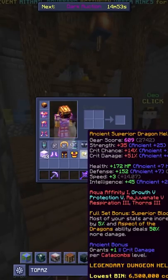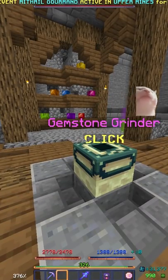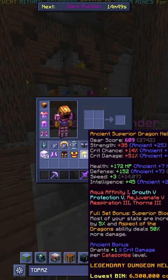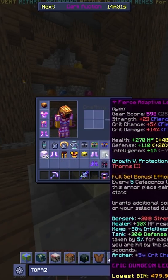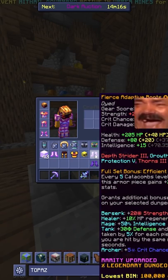Let me show you why Superior is called a non's armor set. Right now the whole set is about 32-33 million, and then we have the Adaptive set that currently costs five times less expensive.